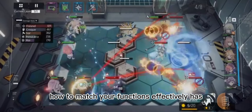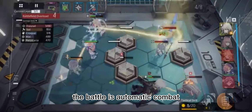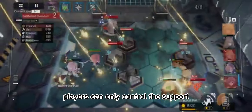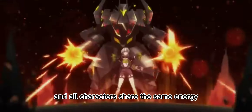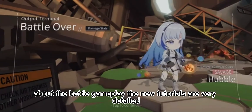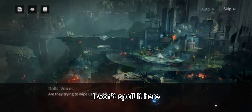How to match your functions effectively has a very big impact on the game. The battle is automatic combat. Players can only control the support effect of tactical skills and moves, and all characters share the same energy. The new tutorials are very detailed about battle gameplay, so I won't spoil it here.